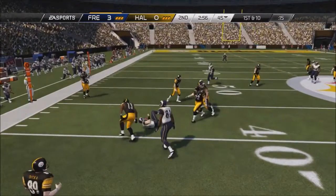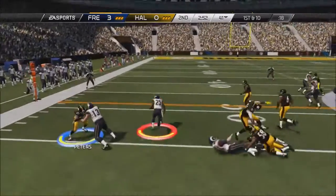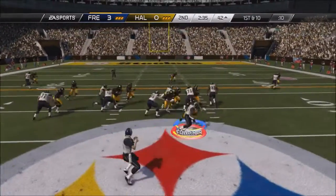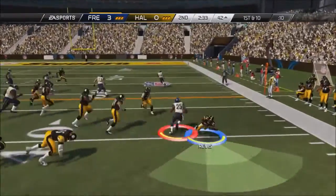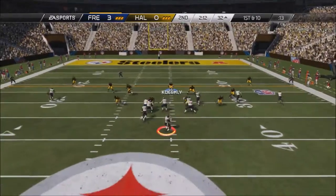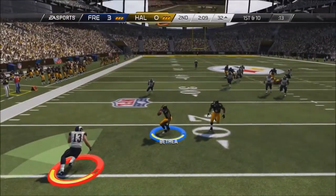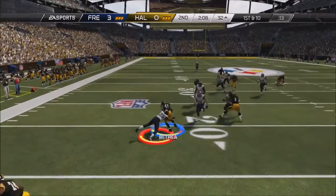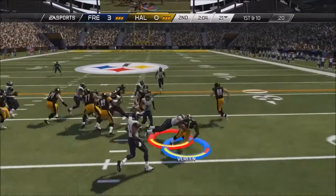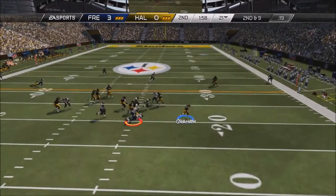Luke Keekly just absolutely jumped and made the most miraculous CPU catch ever. That's what frustrates me about this game — my opponents get stuff like that that would absolutely never happen to me. My player would just stand there and watch it go over his head. But Antoine Bethea did what I wanted him to do — we get the pick, we get the ball back, definitely bailed us out. The run game was kind of struggling this game, but the pass game sure wasn't.